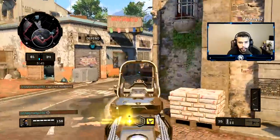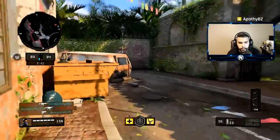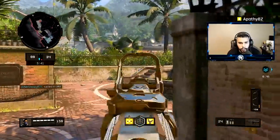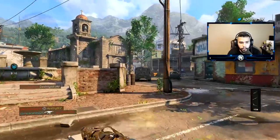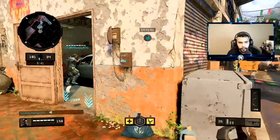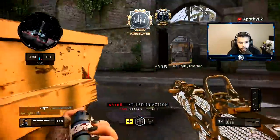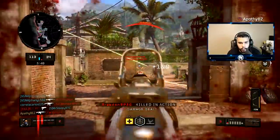I really recommend anyone interested in using this gun to use the exact same attachments — we can talk about perks a little bit too. I'm currently rocking a Reflex sight with the blue dot, which is simply called Red Dot Plus — you just need to get 50 kills with the sight to unlock it. On top of that, I'm rocking Grip 1 and Grip 2, which obviously gives you that flinch reduction.